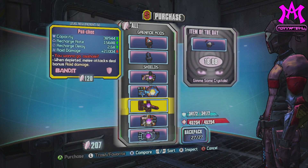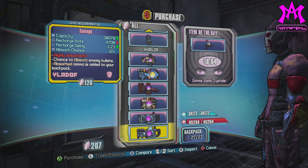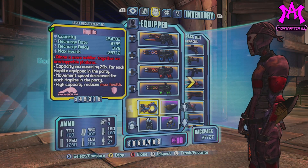The Seraph guardians are Hyperius, Master G, Pyro Pete, and Veracidus the Invincible. And today we are taking a look at the Seraph shield, the Hoplite.